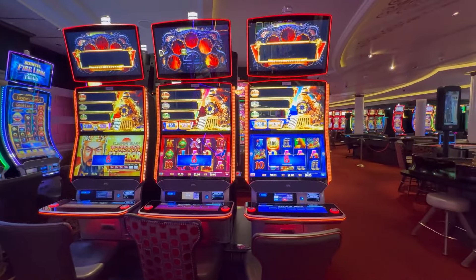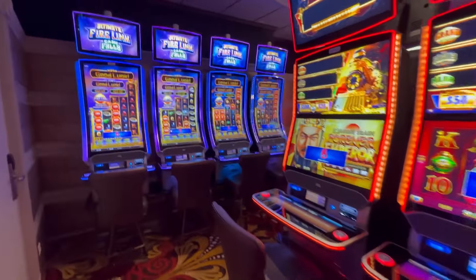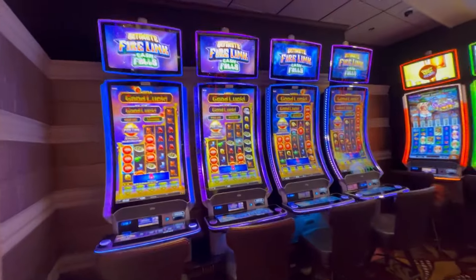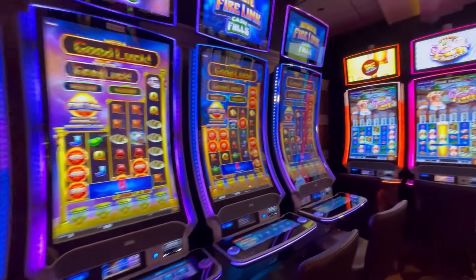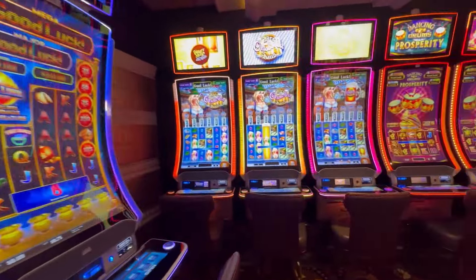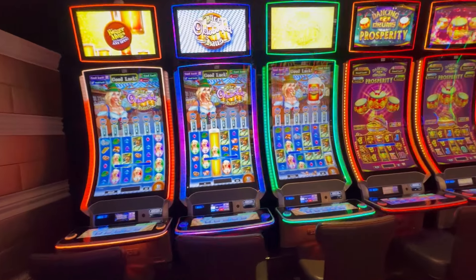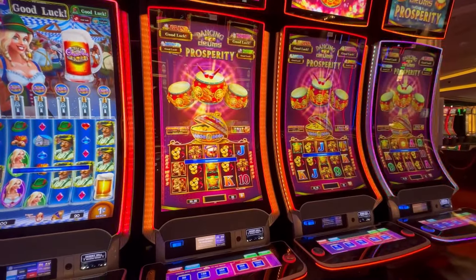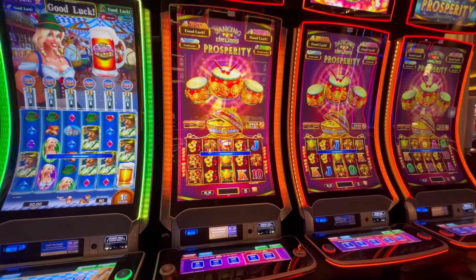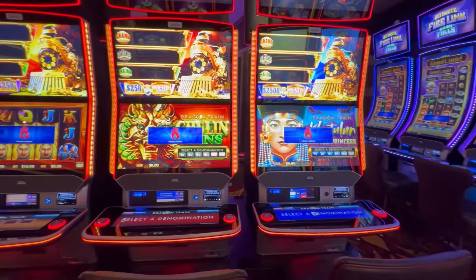Here is Dragon Train — three of those, and it's a bank of six with three more on the other side. We have Ultimate Firelink Cash Falls, which is different from regular Firelink. We have three Heidi Oktoberfest, three Dancing Drums, and these are all one-cent denomination. The Firelink Cash Falls is a multi-denom.